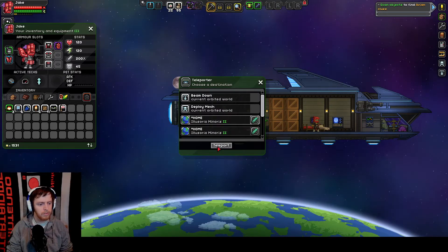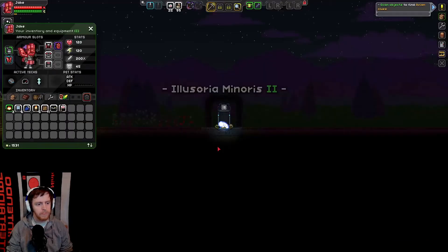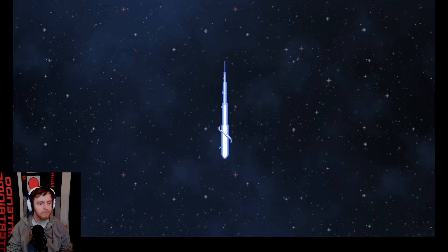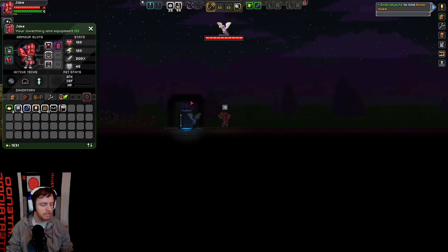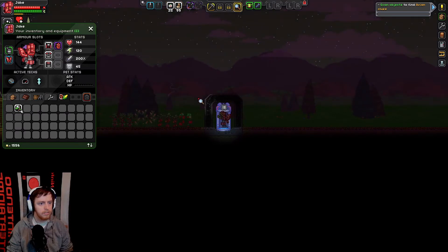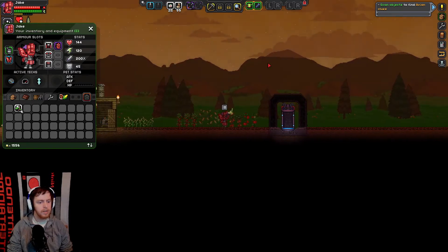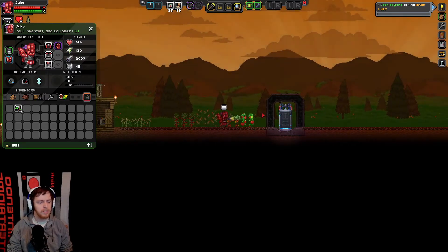One of them, when you use it, will disappear. I think it's this one — nope, that's the one we want. Teleport to the other home and it'll just teleport me back to that space. So that's our new little landing pad — that'll be where we spawn in, whether we're dropping in a mech or teleporting in, we'll always land right there.